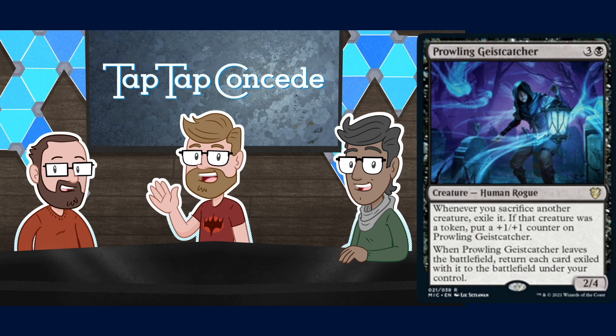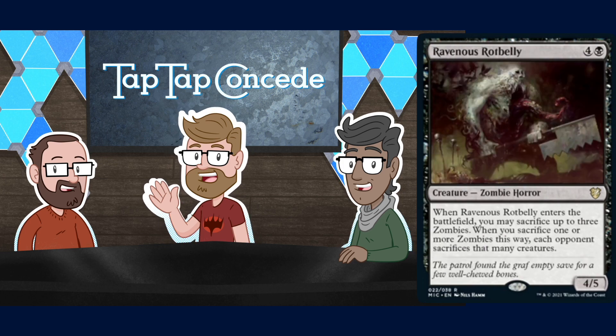Ravenous Rotbelly is four and a black for a 4/5 Zombie Horror. When it enters the battlefield, you may sacrifice up to three Zombies; when you sacrifice one or more Zombies this way, each opponent sacrifices that many creatures. It's Fleshbag Marauder but bigger — more flesh, more bag. It's basically a Flesh Sack Marauder.